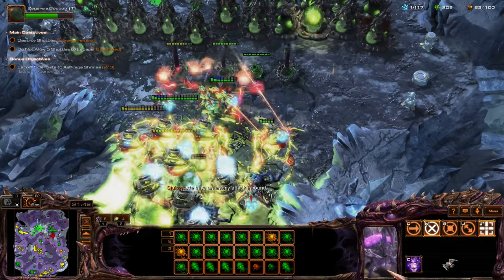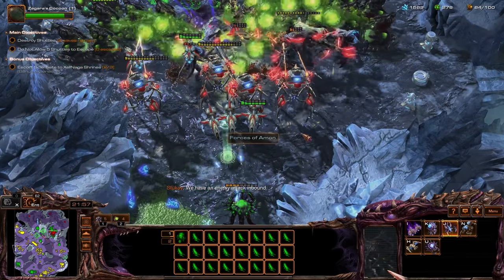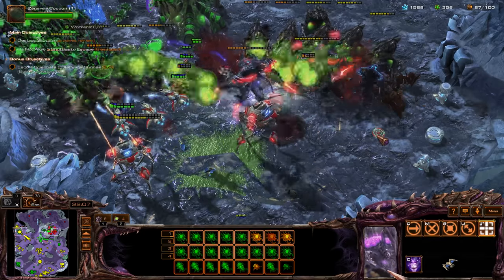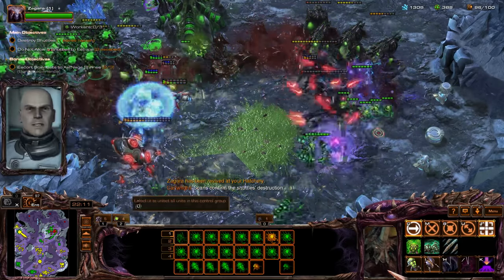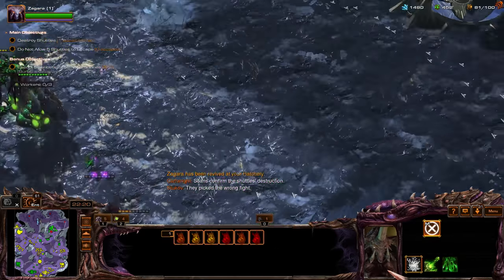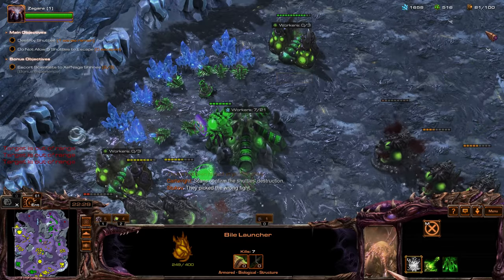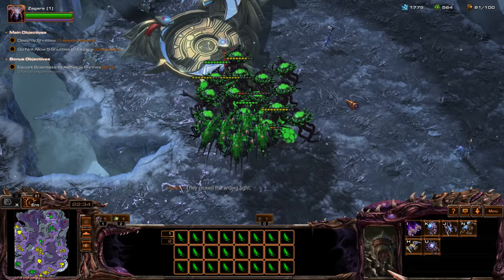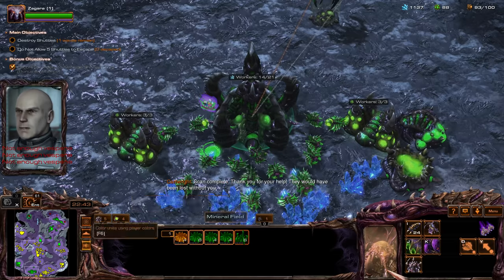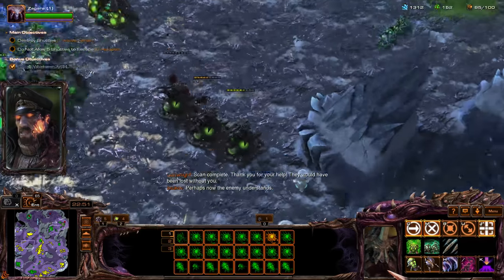We have an enemy attack inbound — there it is! Oh this is good. Let's target these, switch up the targets. They still need something to protect them. I definitely need more stuff to protect the Bile Launchers themselves. I wish these things could uproot but eh. Let's see some more Corruptors. Get ready for the last wave — thank you for your help, they would have been lost without you. Perhaps now the enemy understands.